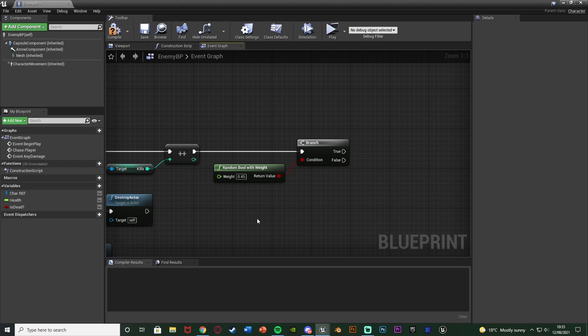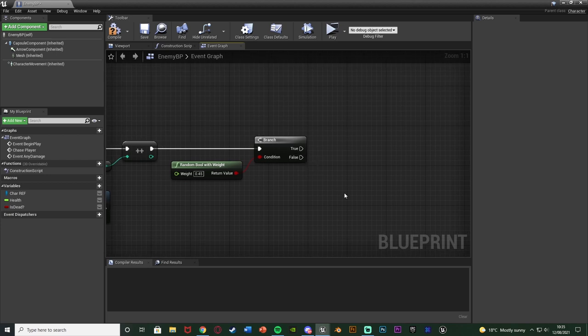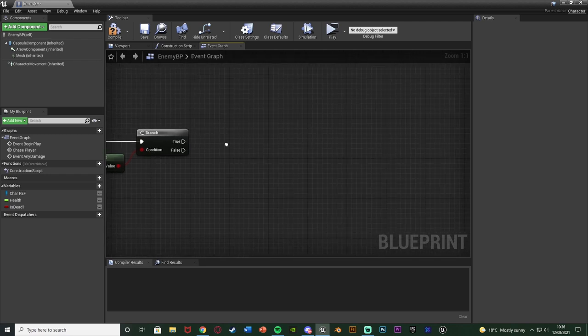Hold B and left click to get a Branch node. The condition is going to be a Random Bool with Weight. This returns a random boolean - true or false - with a weight from 0 to 1 representing probability, essentially a percentage. So 0 is 0%, 1 is 100%, and 0.5 is 50%. I want it to be more likely not to spawn, so I'll set it to 0.45 - a 45% chance of spawning.